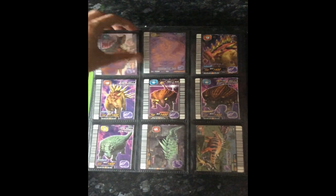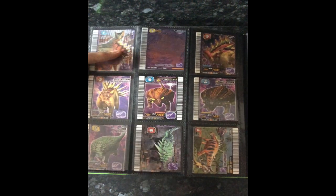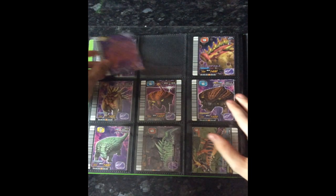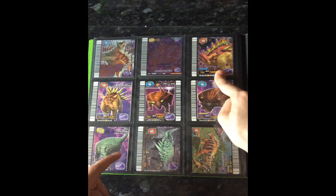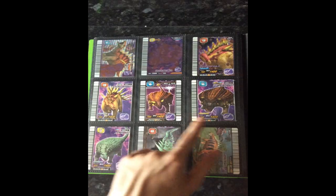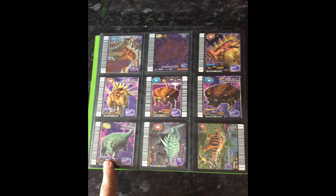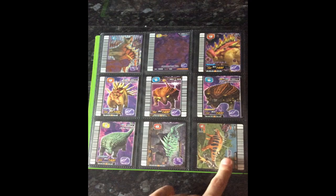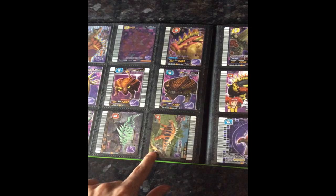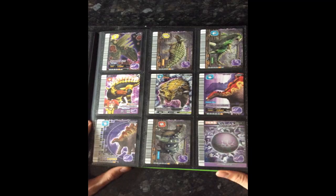Panoplosaurus — actually let's get it out so you have a better view. Yeah, that's better. Kentrosaurus defense type and blitz type, Ankylosaurus attack type and crisis type, Nodosaurus, Gastonia, Polacanthus. I quite like this Polacanthus because it has the supposed Eoraptor on it — one that's unaltered, which is kind of cool, and it's gold.